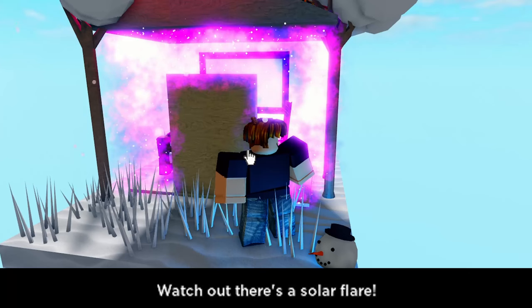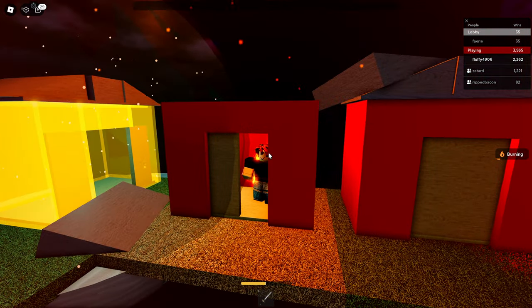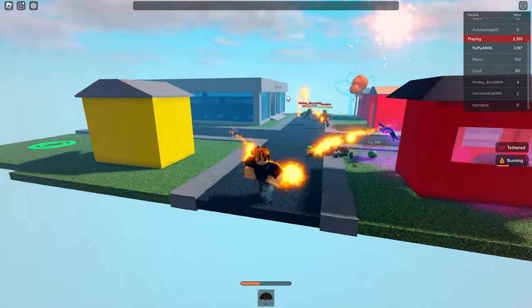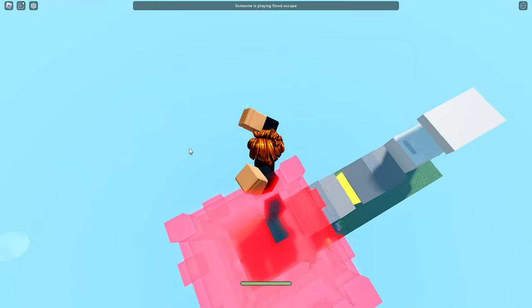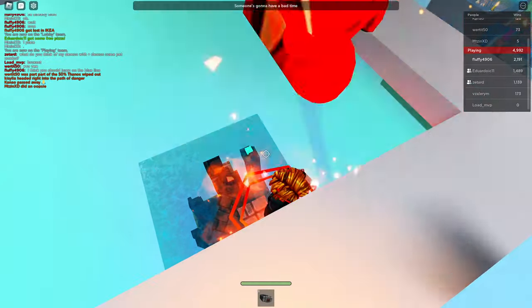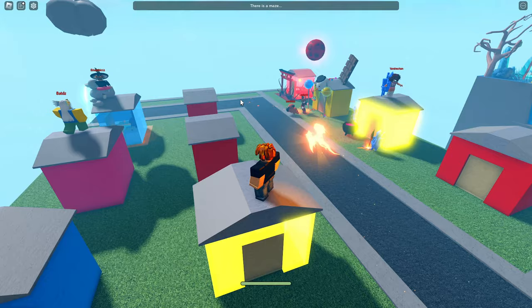Next is lava — this transforms a plate to lava, and if you touch it you'll get a burn effect. Next is solar flare — this spawns above a plate and anyone on that plate will get the burn effect unless they're inside the house. If it spawns on the road plate, everyone on the road will start to burn. Next is flood escape — this teleports a random player to the plate, transforms it to flood escape, and you have to work your way out.